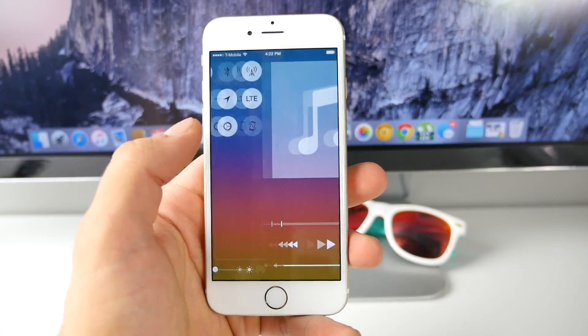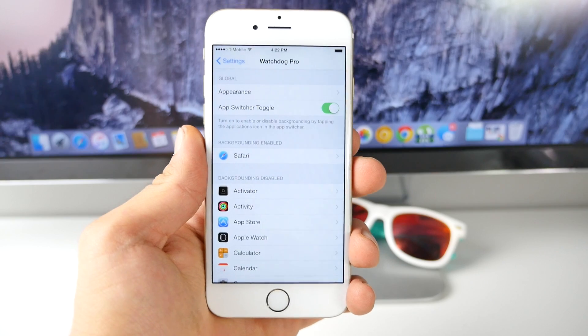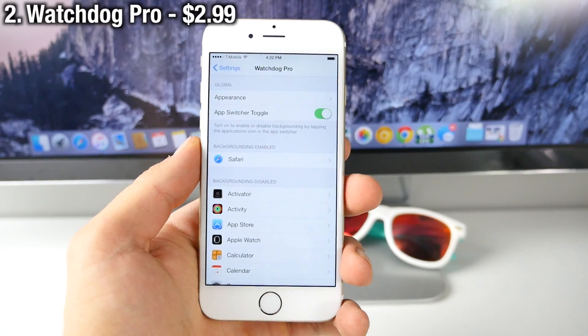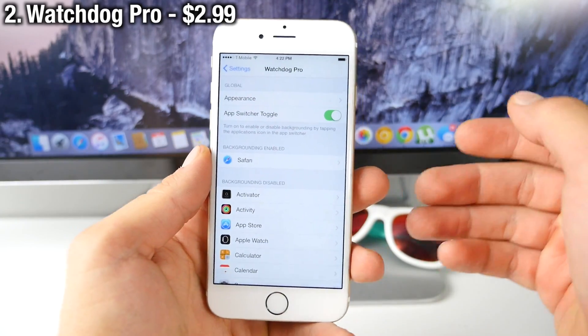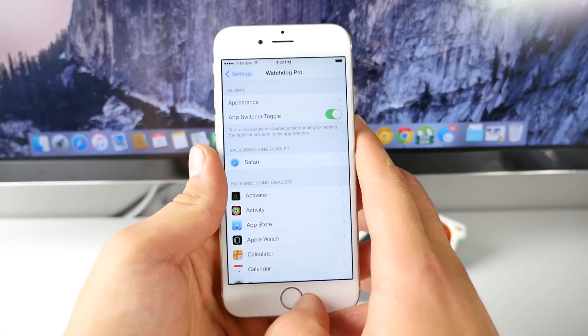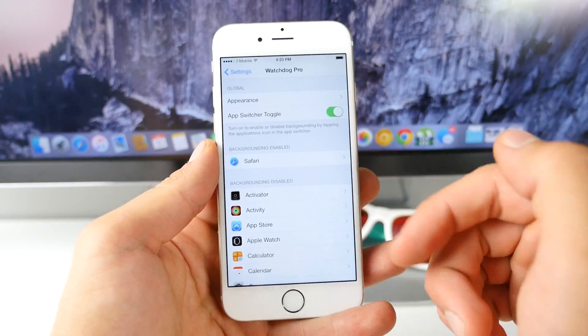Really cool — I would definitely recommend you guys check this one out. Olympus is in the Cydia app store. Now while you're at it, this is a tweak that goes great with it. It's brand new, it's called Watchdog Pro. What Watchdog Pro allows you to do is basically enable true multitasking — and I'm not talking about just switching between applications.